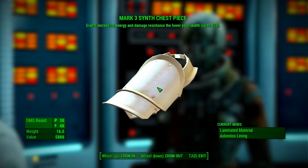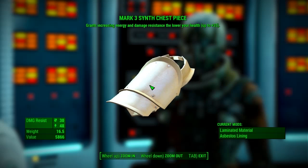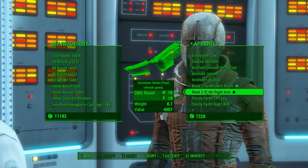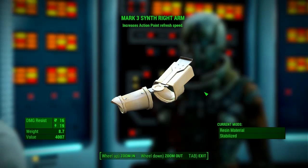So the chest piece — increasing energy and damage resistance will lower your health up to plus 35. It's got a damage resistance of 30 and 48, which is mega high, for 5,000 caps. That is not bad at all.